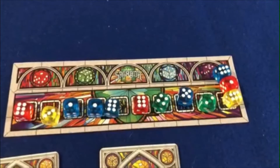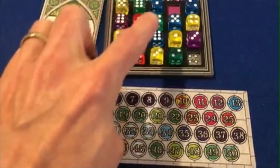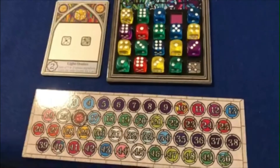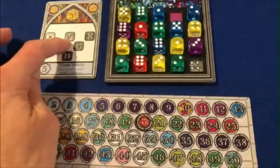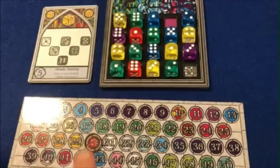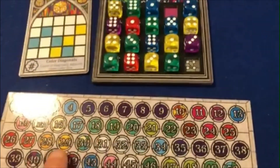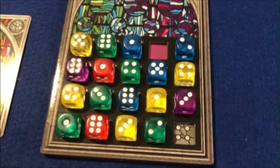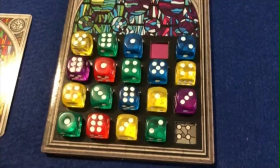At the end of the 10th round the game is over and scoring occurs. Personal objectives: one point per pip on dice of the required colour on the board. Common objectives: as stated on card, generally scoring for each collection of sets of numbers or colours. Plus one point for unused progress tokens. Plus one point for unfilled spaces on the window. Highest score wins.